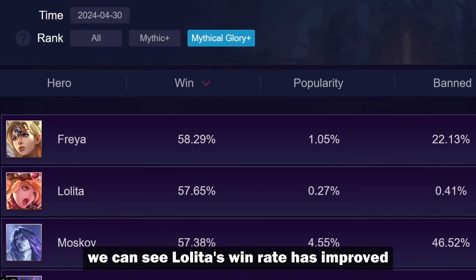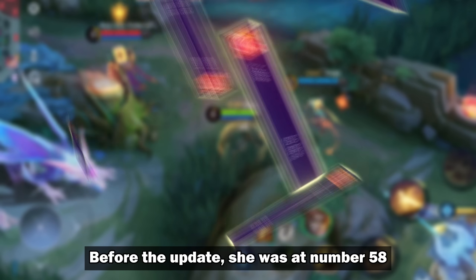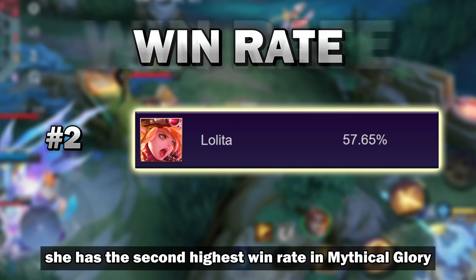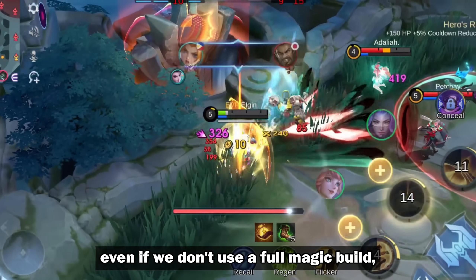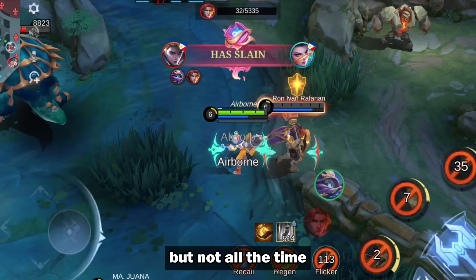If we put the build aside, we can see Lolita's win rate has improved in Mythical Glory rank. Before the update, she was at number 58, but now she has the second highest win rate in Mythical Glory. So there's got to be something special about Lolita even if you don't use a full magic build. I think Lolita is a good pick, but not all the time.